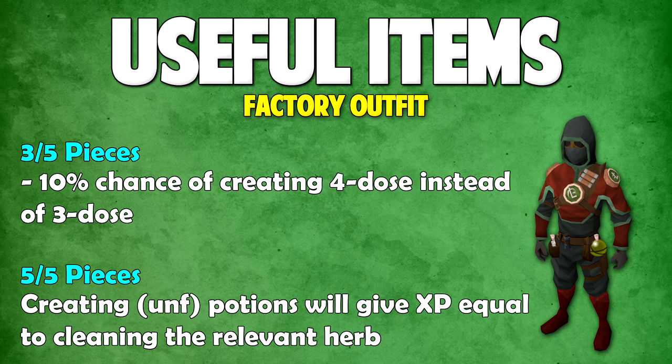Next up we have the Factory Outfit. The effects of this outfit depend on how many pieces you have. If you have three out of five or more pieces, you have a 10% chance of creating a four dose potion instead of a three dose potion. If you have five out of five pieces, creating an unfinished potion will give you XP equal to cleaning the relevant herb. It's quite useful, especially the first effect, and it does stack with the Botanist's Amulet, turning the 10% into a 15% if you use both.